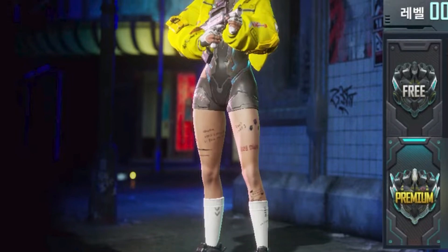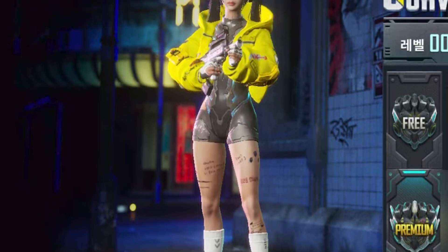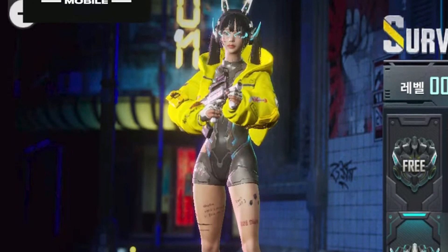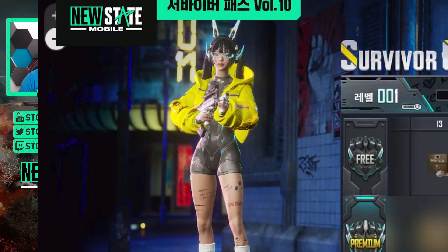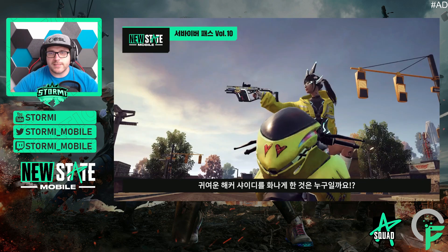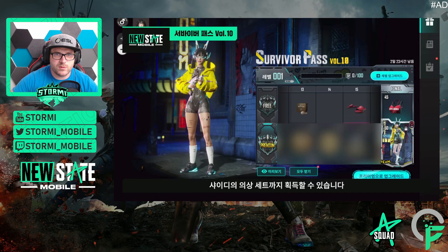It would be super nice if not only the main suit lights up, but also the boots, the glasses, and maybe this hairband as well — that would be super dope. And we can see what I think is a vector skin in her hands, though I'm not quite sure; it could be an UZI as well. But after a closer look, it is definitely a vector skin, though this one looks different from the previous one. So we may see two weapon skins in the survivor pass.